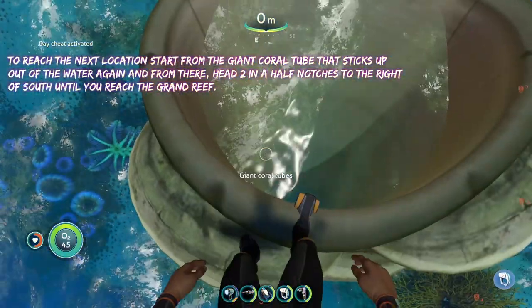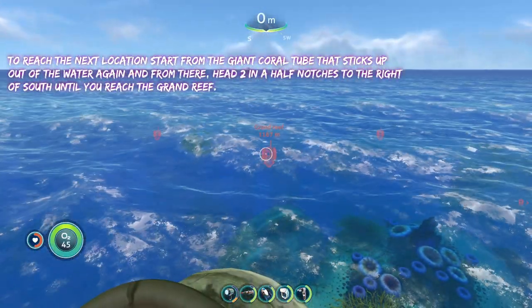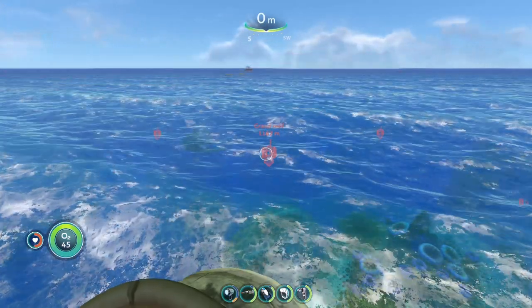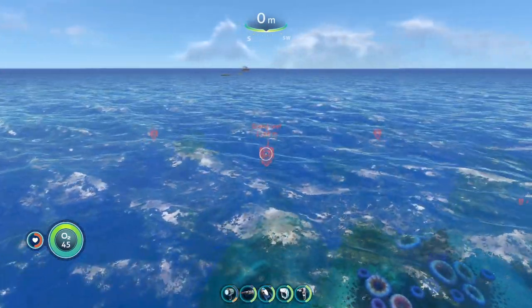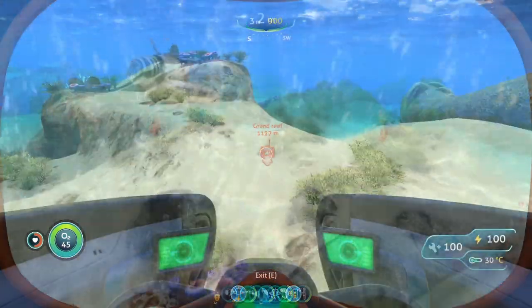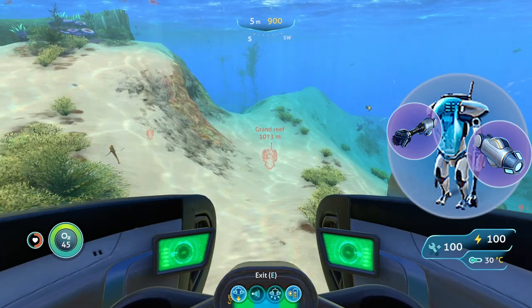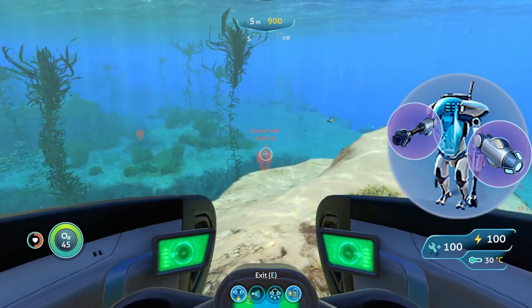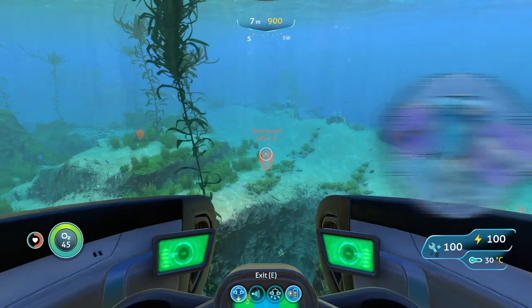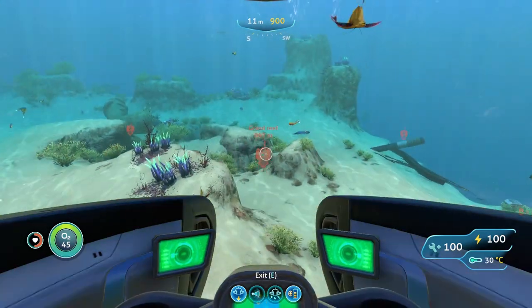To reach the next location, we are going to start from the giant coral tube at the surface of the water again. And from here, you're going to head about two and a half notches to the right of south until you reach the grand reef. On the grand reef, you're going to bring basically the same stuff as the last spot — your prawn suit with a drill arm. You might also want to bring a grapple arm, because the grand reef is a little bit deeper, so you'll have a little more trouble getting out.